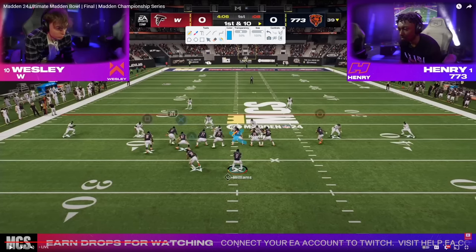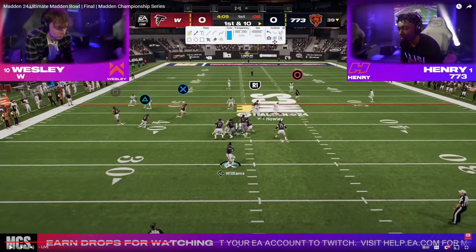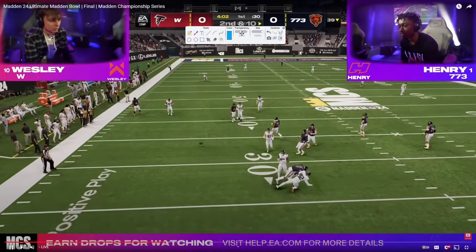Ball on the 39, left hash mark. Henry's going to go to a bomb play. Love this route combo — this is out of wide trail. We have a drag, a trail route, and a ghost route to the back. The beauty of this is there's no yellow zone, the running back will be wide open as a check down, and we have the potential for that post to get over the top if Wesley is playing cover two. The running back is open, the post is going to be open if Henry has time, but unfortunately he gets this drift — a possible spy — into the grass area. Henry ends up choosing to throw the ball away.